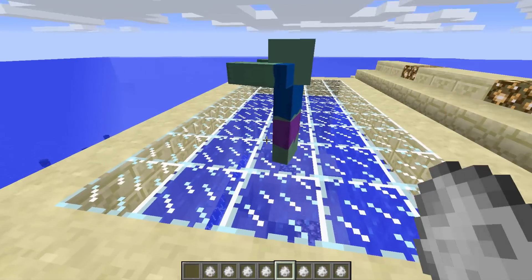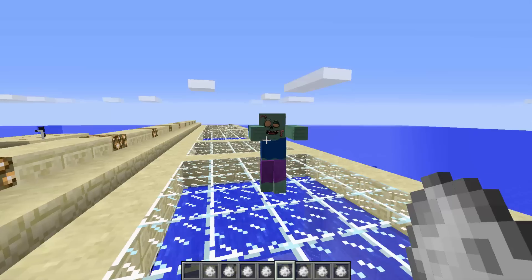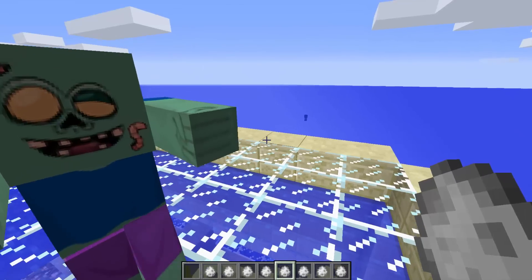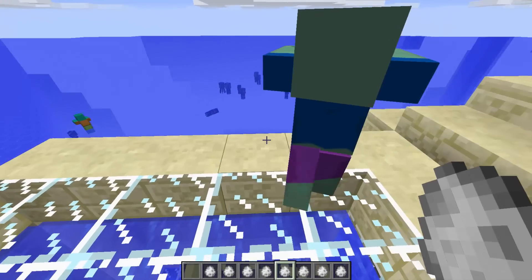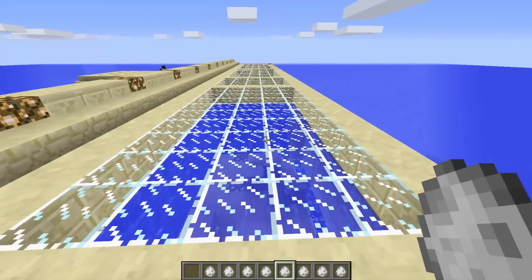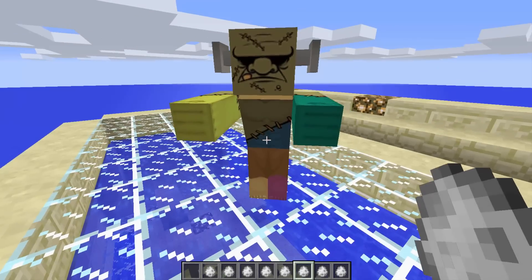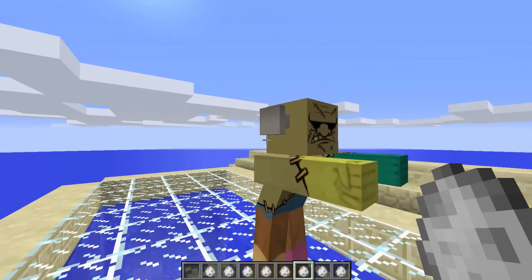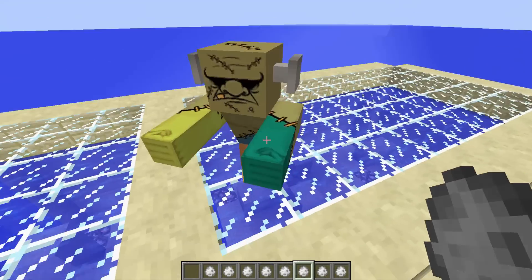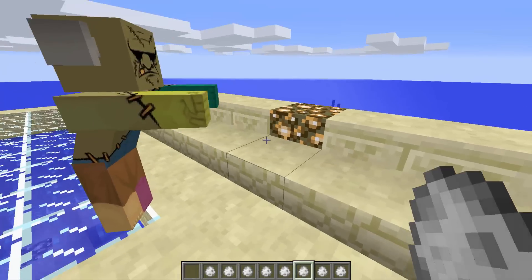The happy zombie - he's cute, he's happy! He's got little worms coming out of his head but he is happy and that makes me happy. The frankenzombie is like Frankenstein but wearing sunglasses. He's got very weird legs - clearly made from different parts of zombies.